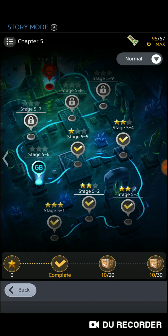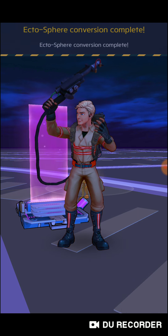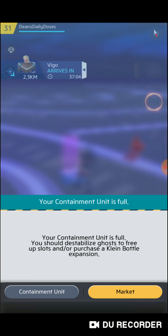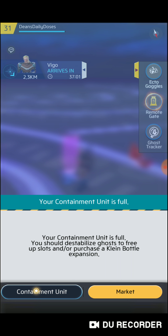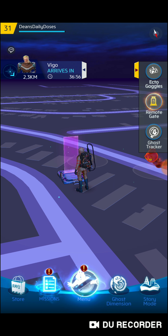Story mode — I'm stuck there, I couldn't go any further, but I'll go back through it here. I'm just showing you real quick. My containment unit is full — I left it full because I wanted to show you something a little later.